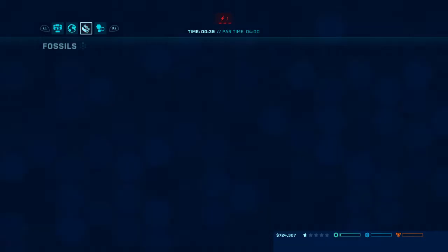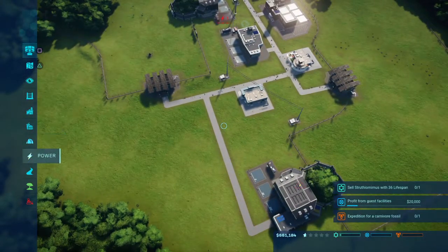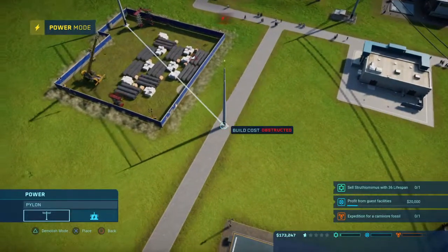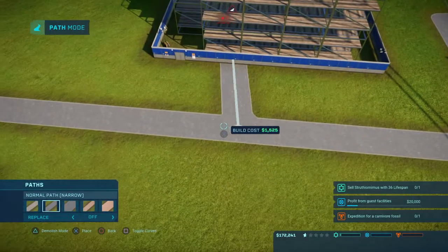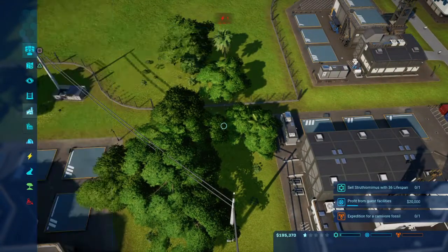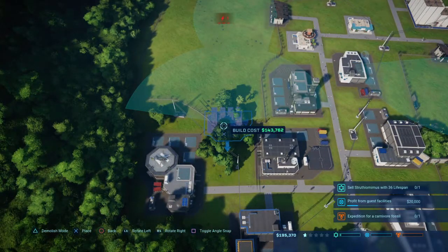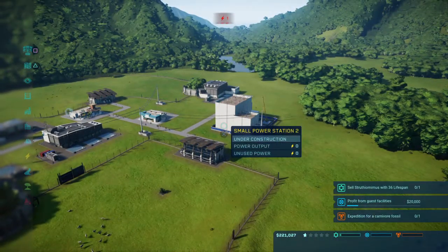Alright, the expedition is done. Let's see — a small power station, right about there. There we go. By the time that's done we should be able to breed our very own Diplodocus in no time. You know what, let me check enclosures. I could probably put down a viewing platform since I never had the chance to really place it down back in the first challenge.